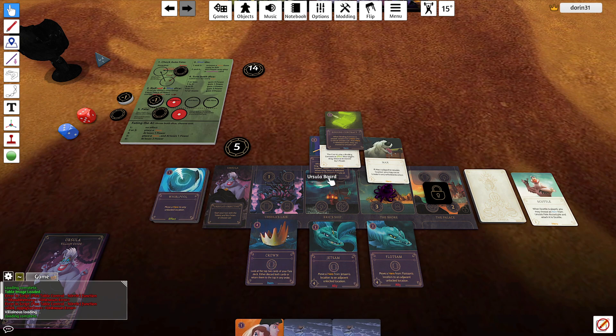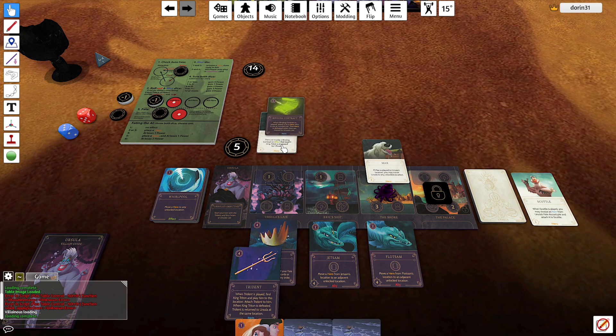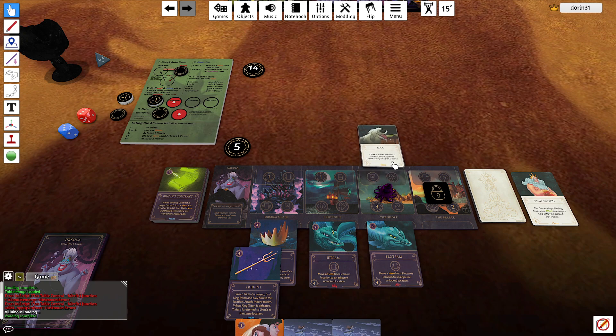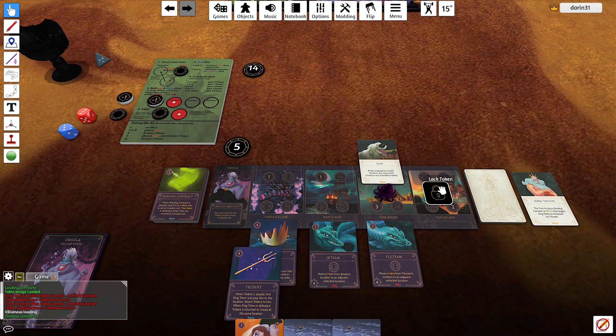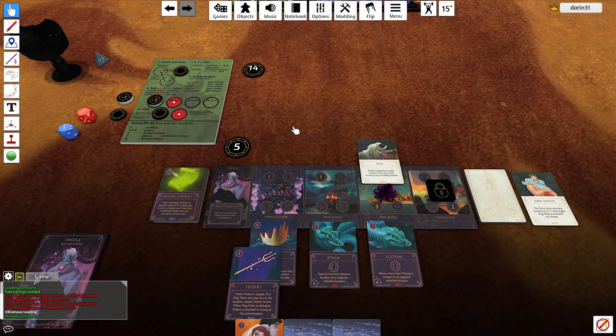He doesn't know that I have a whirlpool in my hand. I move here — gain three. I will pull Triton, who goes there — Triton is here. Sadly I don't have access to the other player card action, as I would have locked the location and it was game. Now Ariel may disrupt me. We are still in an out-of-fate condition — I have to draw a card.